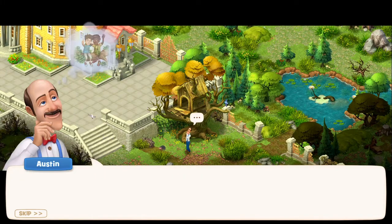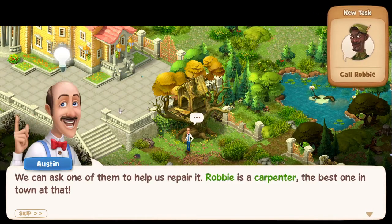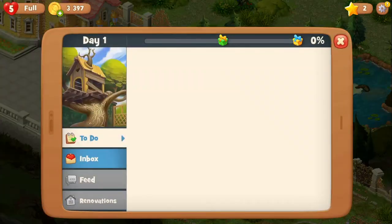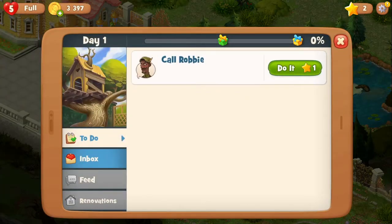My friends and I used to play in it when we were kids. We can ask one of them to help us repair it — Robbie is a carpenter, the best one in town at that. So our mission is to call Robbie, and let's do it since we have the stars from last time.